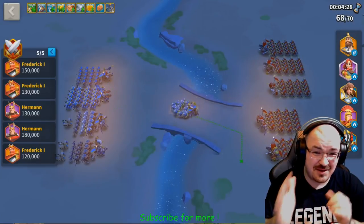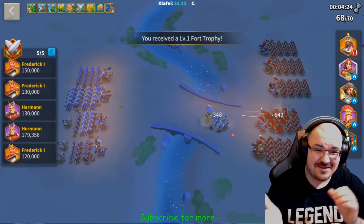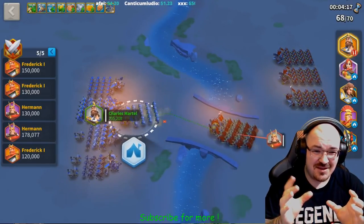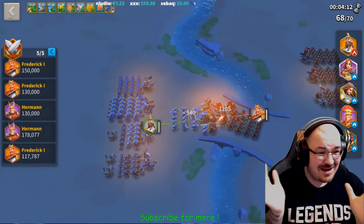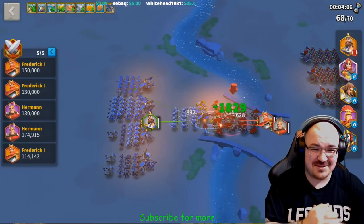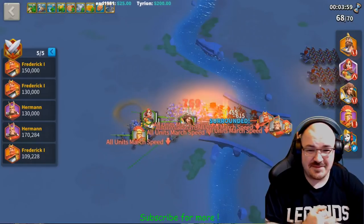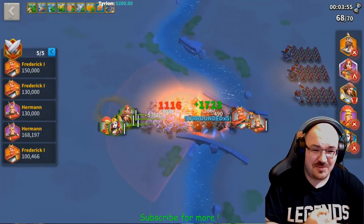I managed to taunt two groups and bring them onto the bridge — just like the 300, in a small corridor their numbers count for nothing. Look at Charles Martel holding the bridge like a pro, like a hero, like a true warrior he was born to be. Not to mention Richard. Surrounded five times, Frederick my man — you and your Richard are no match for my amount of troops.